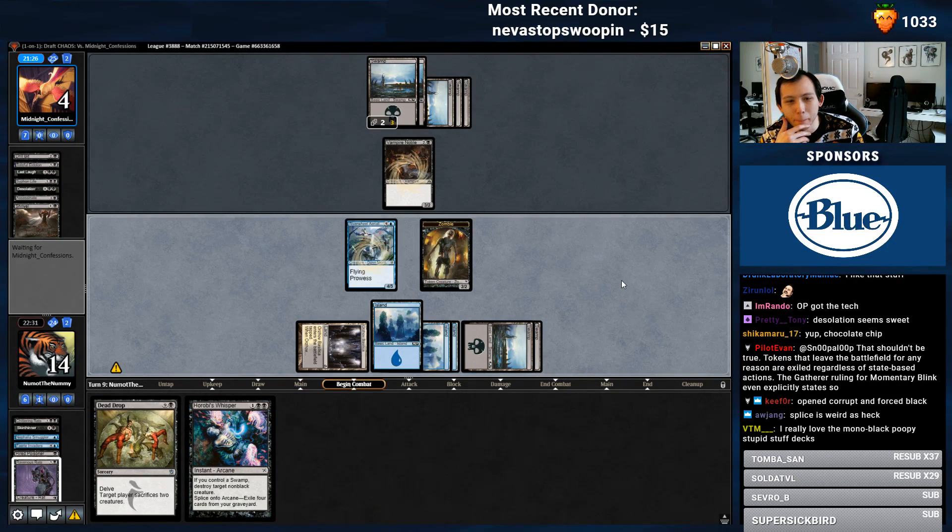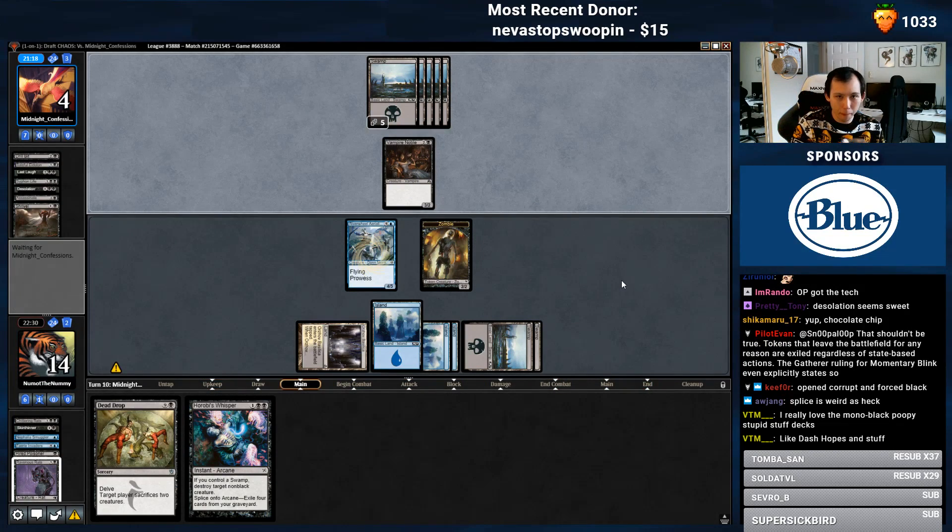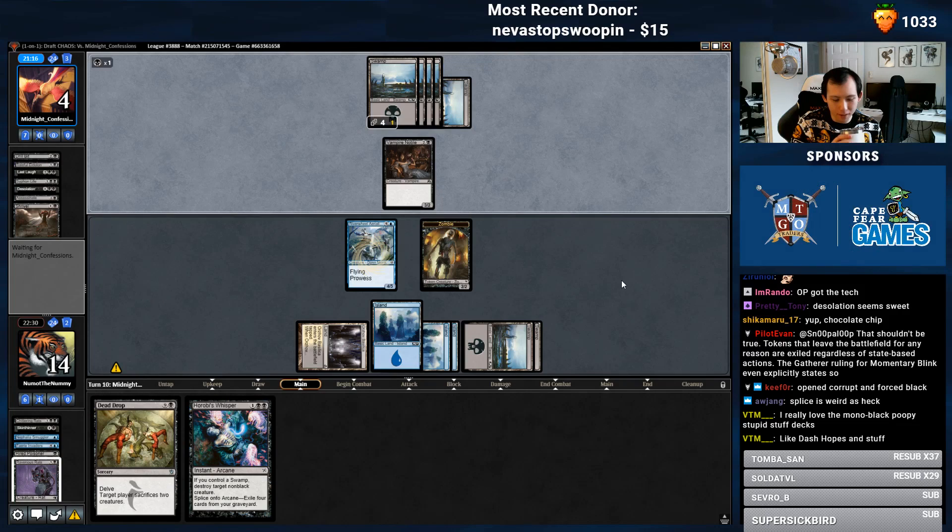That's a card. There's my bomb. Can you beat it? The answer is no. 4/5 flyer — the stuff of nightmares.